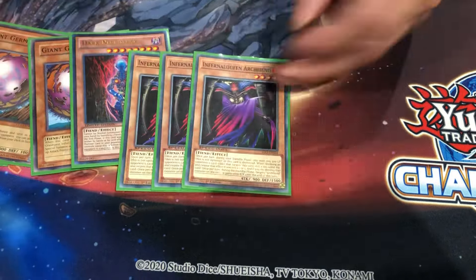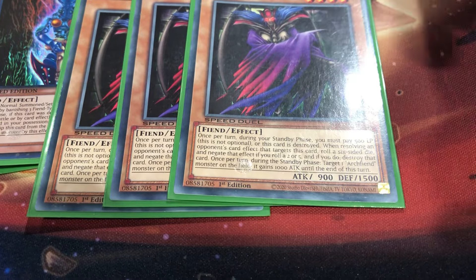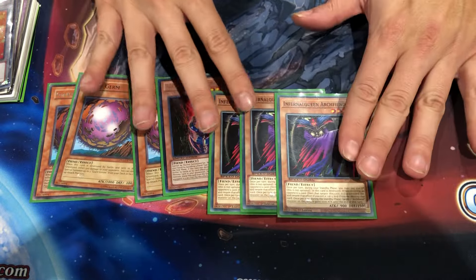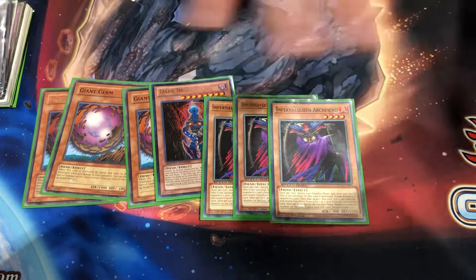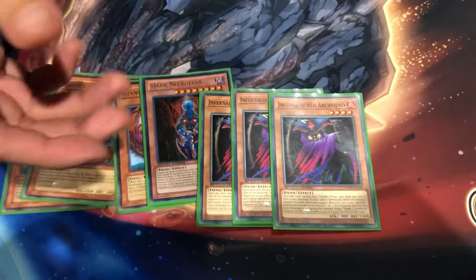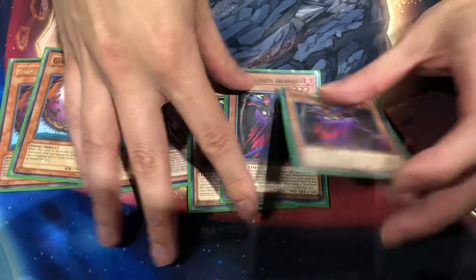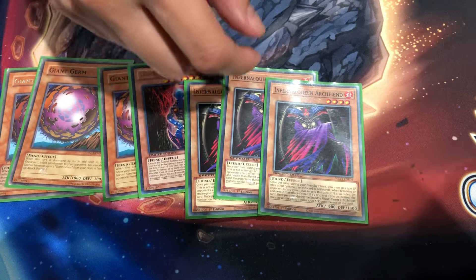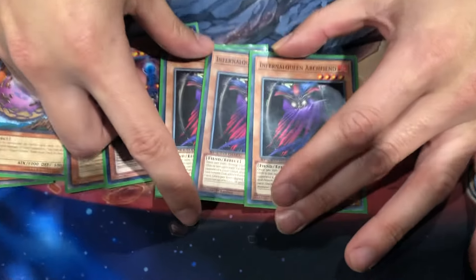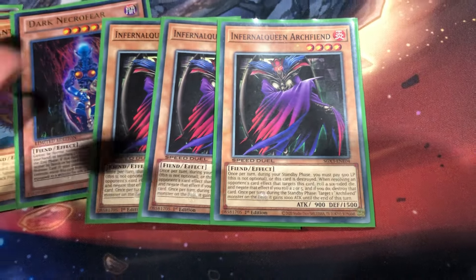To pair the Fiend package off, I play Infernal Archwing. This card is actually a sleeper pick. What it does is you pay 500 every standby phase. Whenever this card gets targeted on resolution — after the chain resolves — you roll a dice. If you roll a 2 or 5, you negate and destroy whatever targeted it. It has a really passive effect where you can generate plus-1s or plus-2s depending on the situation. And every standby phase, including your opponent's, you get to choose an Archwing monster and negate 1000 attacks. So this becomes a 1900 attacker that they can't target, or if they risk targeting it, I can destroy it.